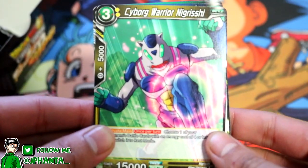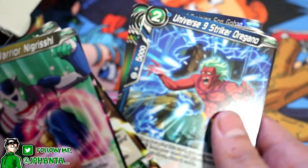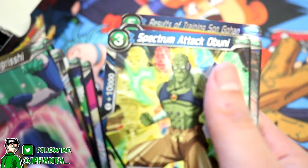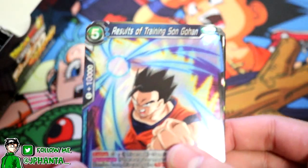Alright, it looks clear now. Cyborg Warrior Nigrisshi, Danger Triangle, Maiden, Universe 9 Striker Oregano, Bagamo, Batamo, Vakao, Hiro, Tappa, Attack Abani, Abuni, Frost, Makayo — and then we have our first Gohan card, which is a rare unfortunately. That's the Results of Training, Son Gohan. I'm not going to read the card details out. If you guys want to know the skills and everything, make sure you check out the official Dragon Ball Super website because they have all the card details there.